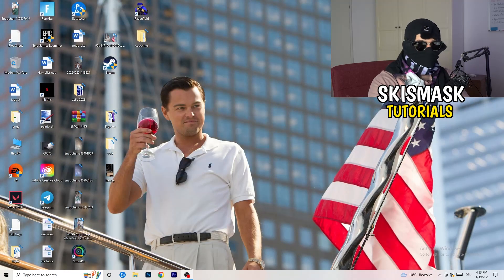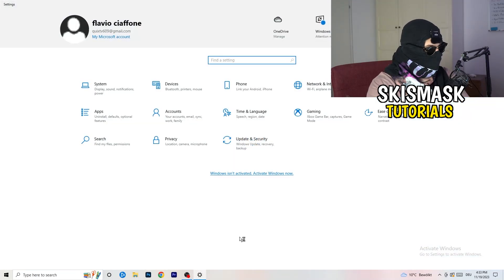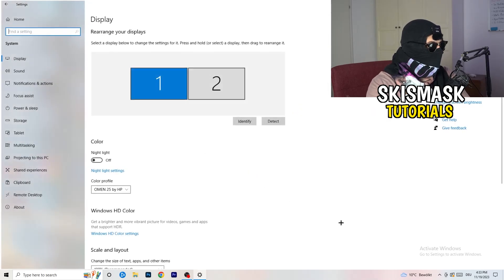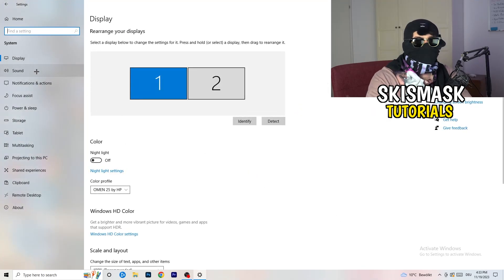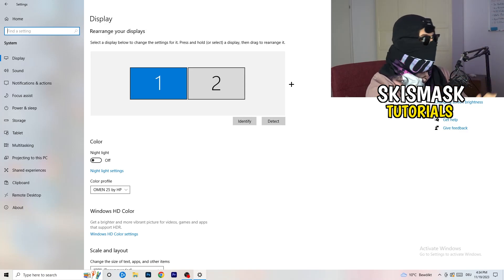Close your control panel. Next, go to the bottom-left corner of your screen and click the Windows symbol on your keyboard, then go to Settings. Once in Settings, go to System, then Display. Do the same thing here as you did in the control panel — identify which monitor is your main one. If you have two monitors, identify the one you play your games on.